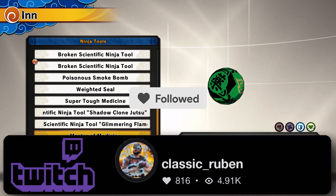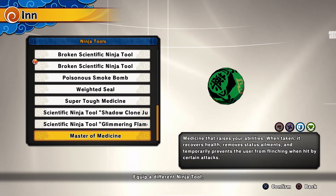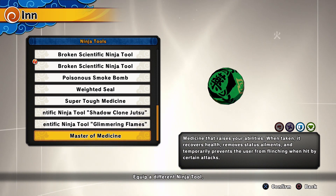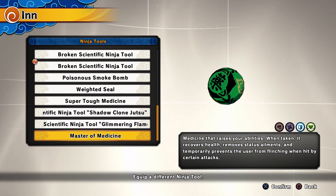When you take this pill it recovers health, removes status elements, and temporarily prevents the user from flinching when hit by certain attacks.